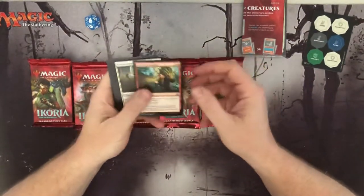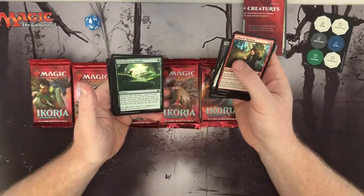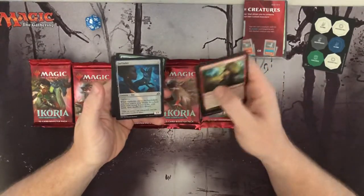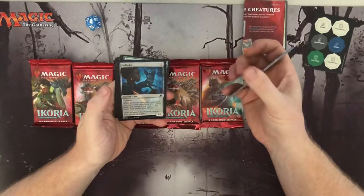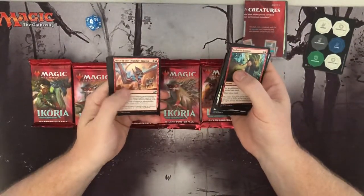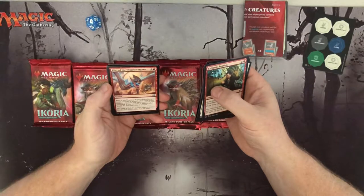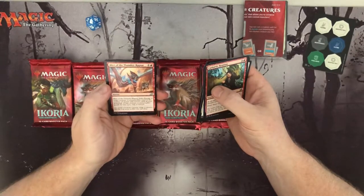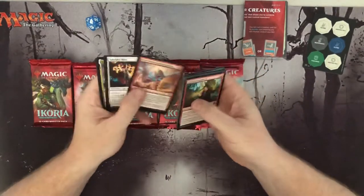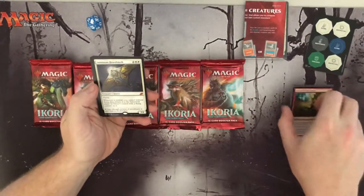Cathartic Reunion — nothing special. I really like the art in this set in general. Green Far Finder seems like a good mutate target when you're playing with mutate cards. Oh, I see a gold card back there — Blitz the Thunderrafter. Interesting: deals damage to target creature or planeswalker equal to the number of instant or sorcery cards in your graveyard, and if it would die, exile it. That's fun.